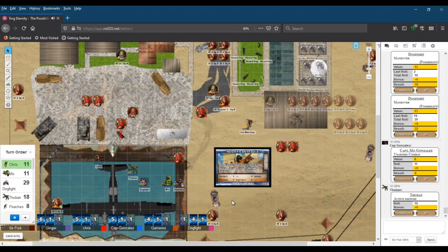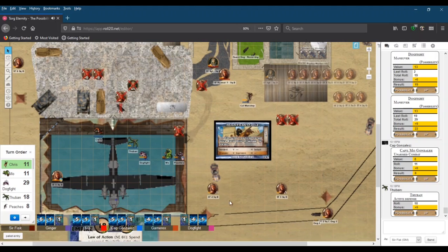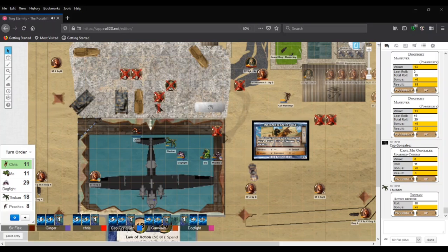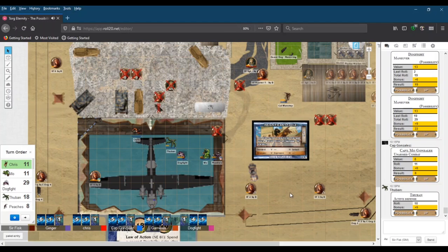Chris asks whether to start the plane they'd need keys. The GM says you don't know. Another player says to search the dude — meaning the shock trooper still in the water. He's still alive and conscious; he just failed his roll really badly. Other players note they don't even know there's somebody else in the hangar on the other side.